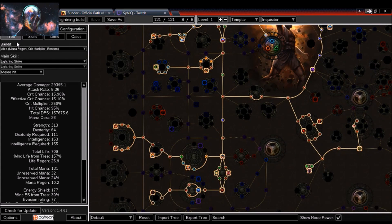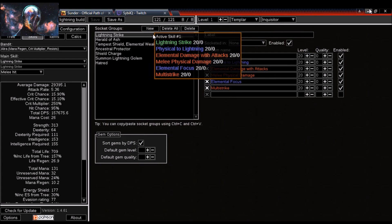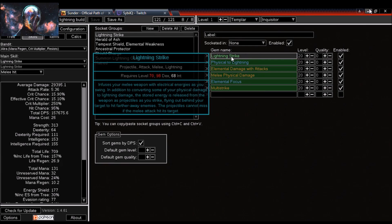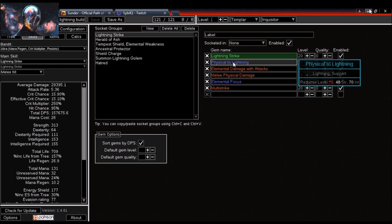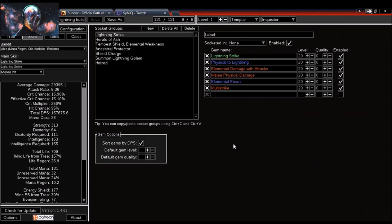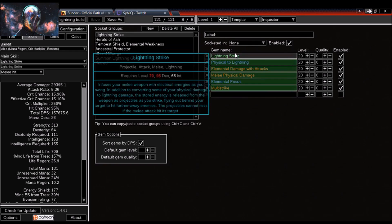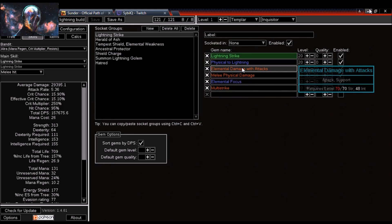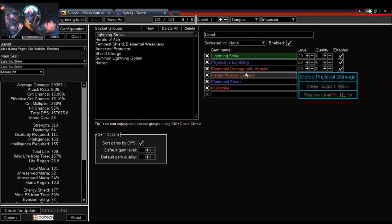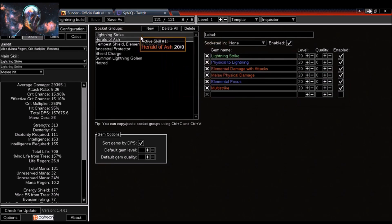Heading into my skills — for Lightning Strike I'm using Physical to Lightning support, which converts more of my physical damage to lightning on top of the natural 50% conversion from the skill itself. I'm also taking Elemental Damage with Attacks, Melee Physical Damage, Elemental Focus, and Multistrike. My four-link will be Lightning Strike, Physical to Lightning, Elemental Damage with Attacks, and Multistrike. As I get my five- and six-link I'll add Melee Physical Damage and Elemental Focus.